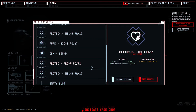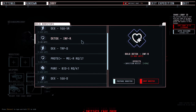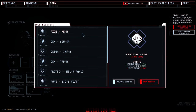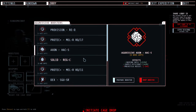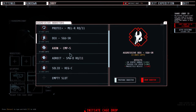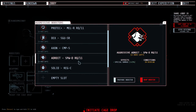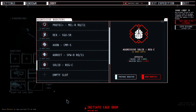Bold can come in either one or two use charges and have better percentages and usually more benefits. They still occasionally have a condition, and some can have a negative side effect. Aggressives come in either two or three use charges and offer the greatest benefits — up to three unique benefits — however they always come with either a condition or some negative side effect.